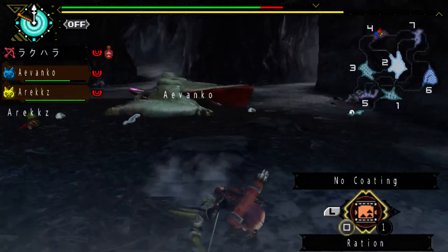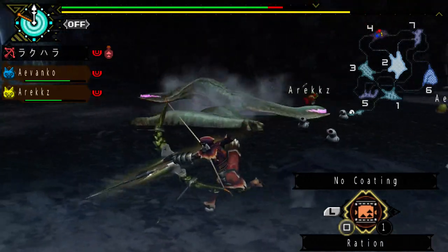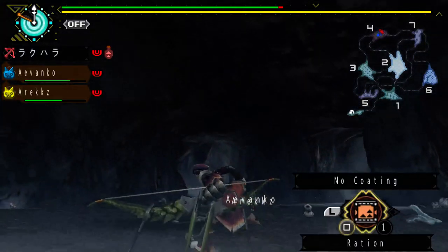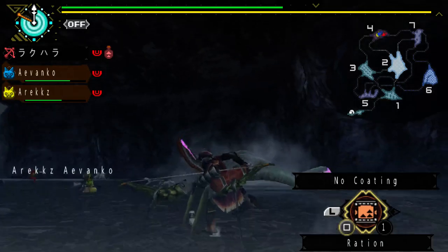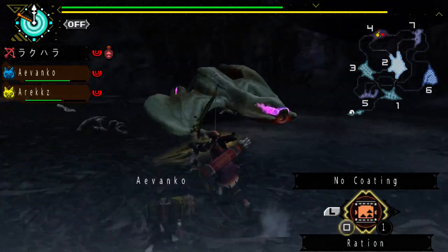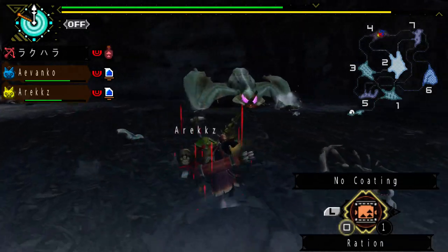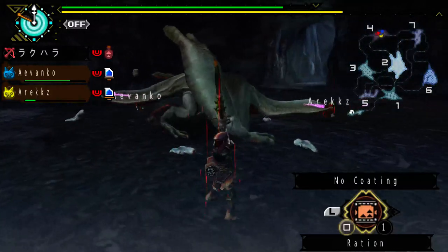Ouch! I forgot about that move. It's not the worst idea to play melee against the Giginox because you can get behind him quite easily if you're staying close to him. If you're ranged, it may be a little bit more troublesome. But then again, he jumps all over the place so it becomes quite frustrating as well.